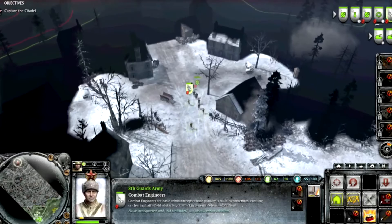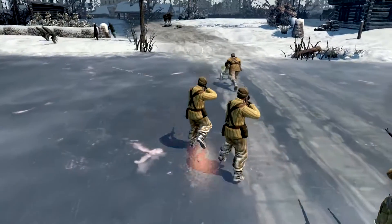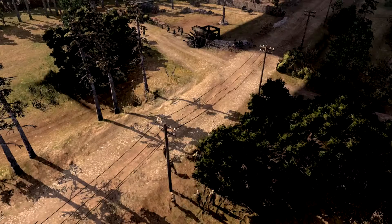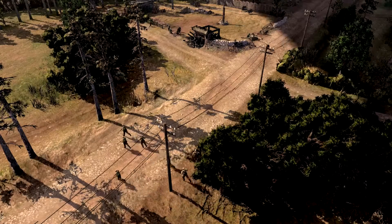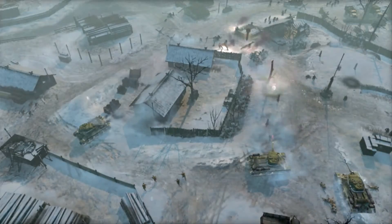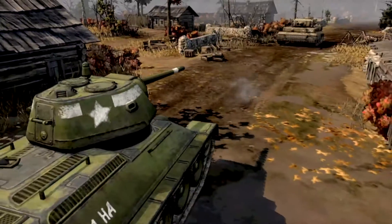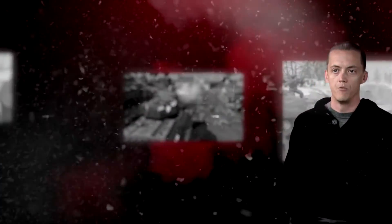TrueSight takes into account things that would block your line of sight and represents that in a dynamic fog of war system. So as you come around a corner, if there's a wall that you wouldn't be able to see over, you don't get to see what's behind that. And that opens up a ton of tactical and strategic options for flanking, for sneak attacks, for ambushes — it really makes you think a whole lot differently about how you move about the world.